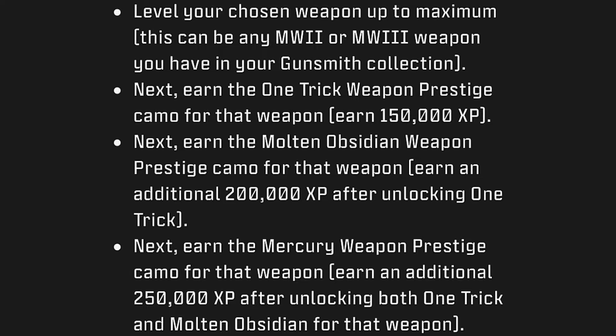Here's how: level your chosen weapon up to maximum — this can be any MW2 or MW3 weapon in your Gunsmith collection. Next, earn the One Trick weapon prestige camo for that weapon, which requires gaining 150,000 XP. Then earn the Molted Obsidian prestige camo for that weapon, requiring 200,000 XP after unlocking the One Trick camo.